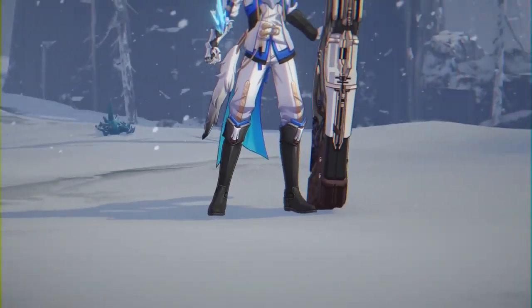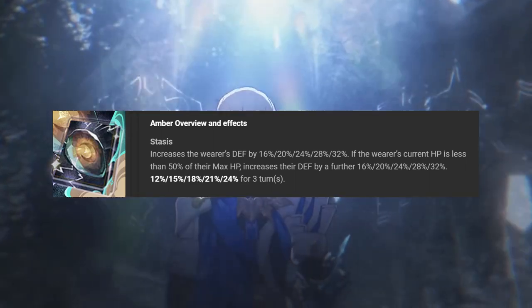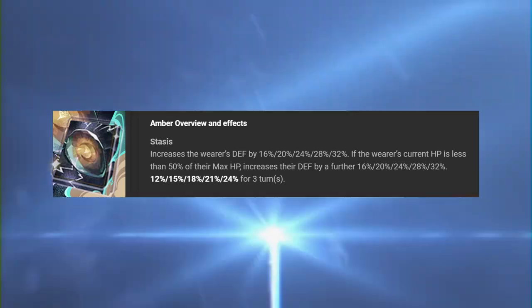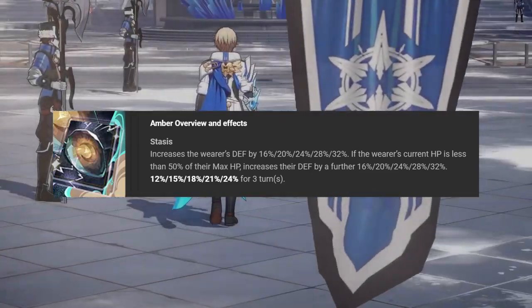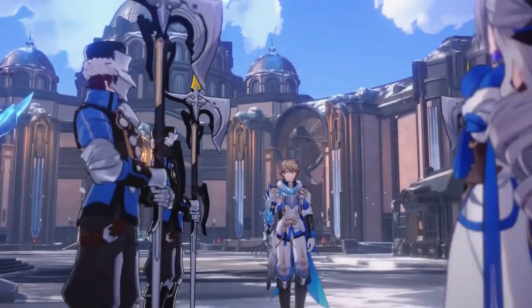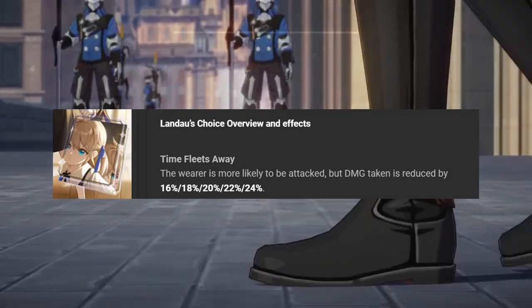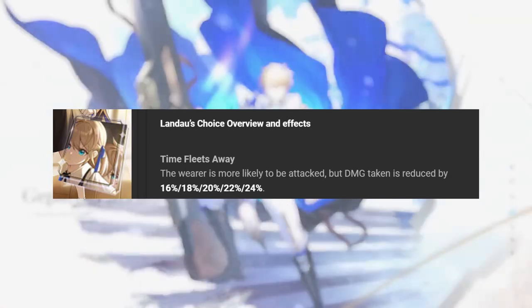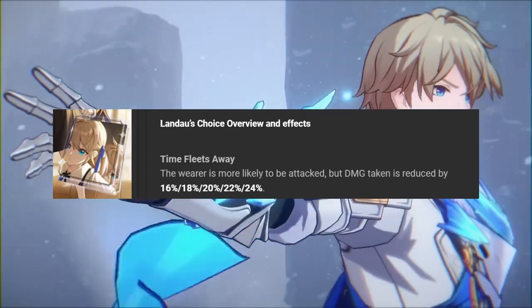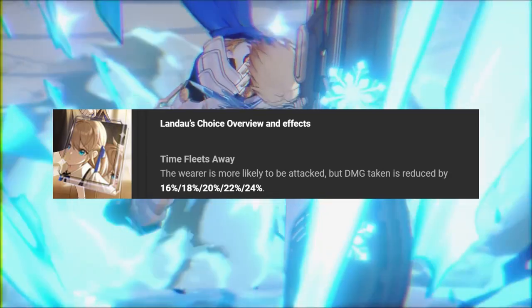Starting with light cones, working from the free-to-play options: we have a 3-star weapon he can take advantage of — Amber. It increases Gepard's defense by 16% at base, and when his HP is less than 50% of max HP, he gets a further 16% defense boost. This works well because his sustain is kind of all-or-nothing, so you might find yourself in that lower HP range for a lot of the battle — a 32% defense increase at base is nothing to laugh at for a 3-star. There's also a 4-star option I really like: Landau's Choice, which increases his taunt and offers damage reduction of 16% at base, going up to 24% with more copies. Gepard doesn't have damage mitigation in his base kit, so this synergises really well.